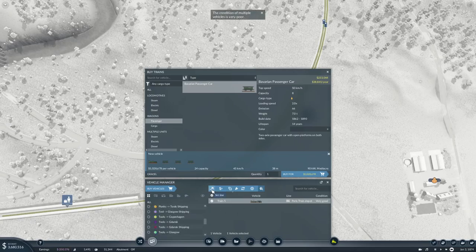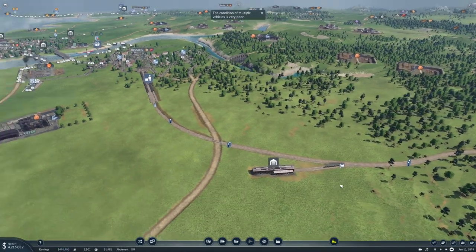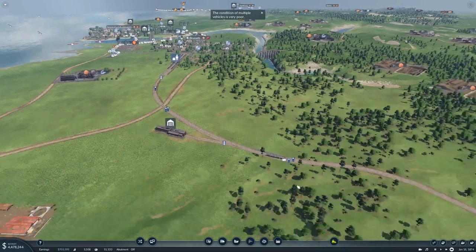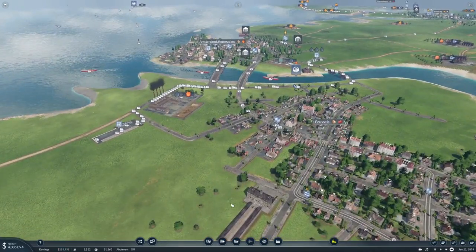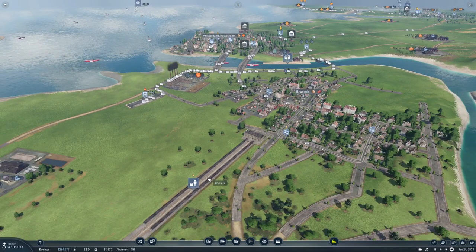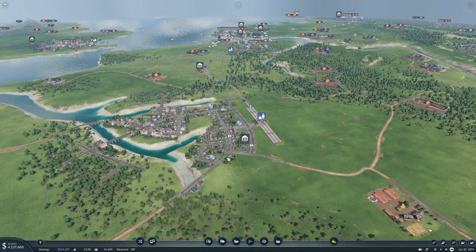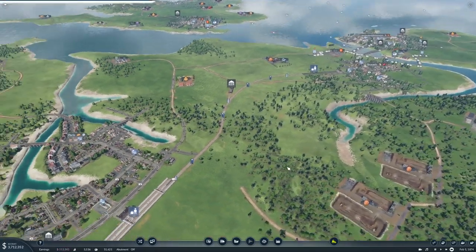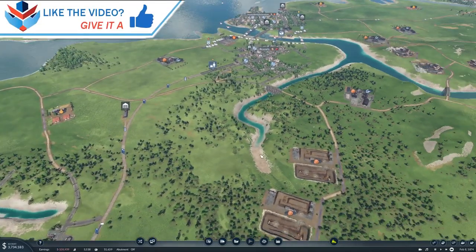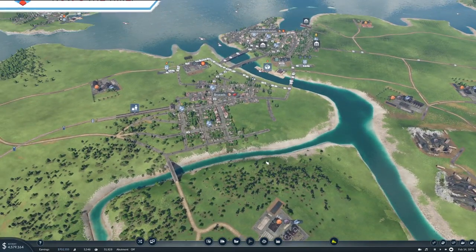Let's just keep this its standard color. And hopefully we'll start getting some passengers, because now we can go to Paris by train — our first passenger train. We'll take a look at it and ride on it in the next one. Thank you very much for watching guys, I hope you enjoyed it. If you did, why not leave a like and subscribe, and I'll see you — bye.